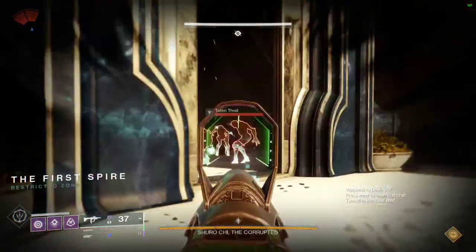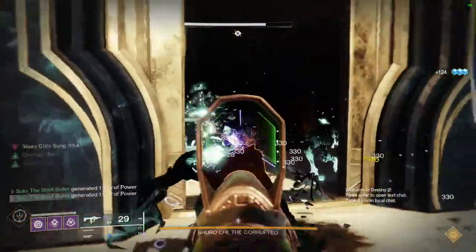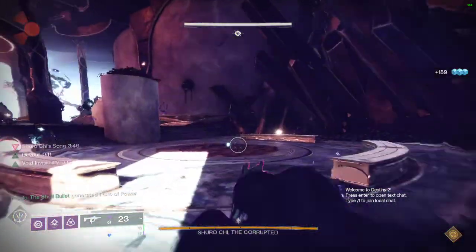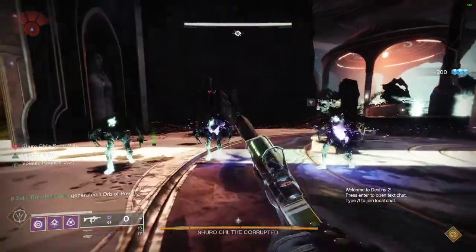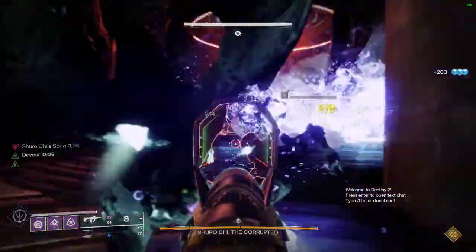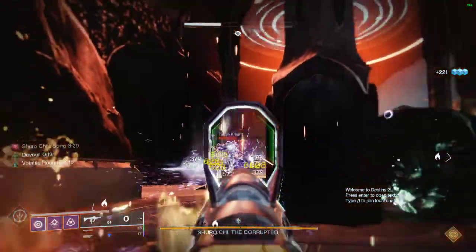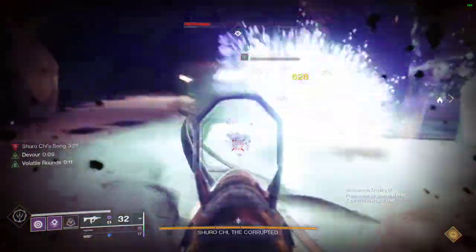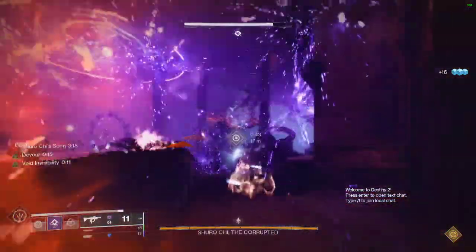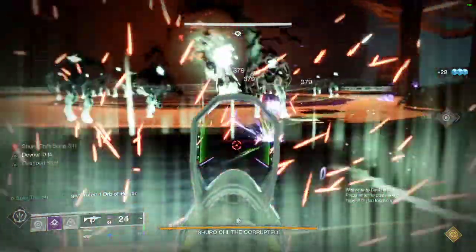As I said in the warlock video, all you need to do is get kills with your void weapon — get multiple kills — and once you spawn the elemental well, you're able to get volatile rounds and devoured. The difference from before is that now we're proccing devour by picking up orbs of power as a hunter, not just through volatile rounds.